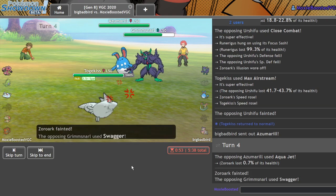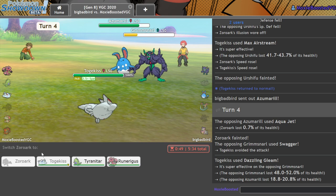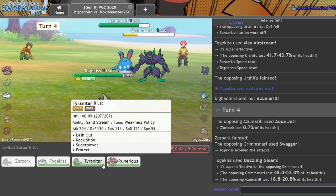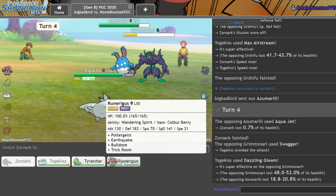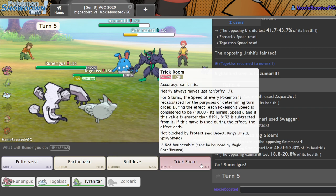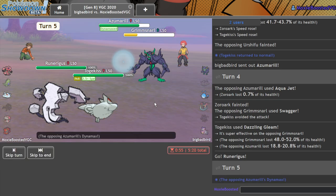There's the Aqua Jet — don't get fully paralyzed. There's the Swagger and he misses it. Dude, don't turn my Swag on — you wouldn't like me when my Swag's on. That's such a stupid thing to say — it's like the Hulk where he's like, 'don't make me angry, you wouldn't like me when I'm angry.' Let me Trick Room here and go for the Dazzling Gleam, because he should Dynamax this Azumarill.